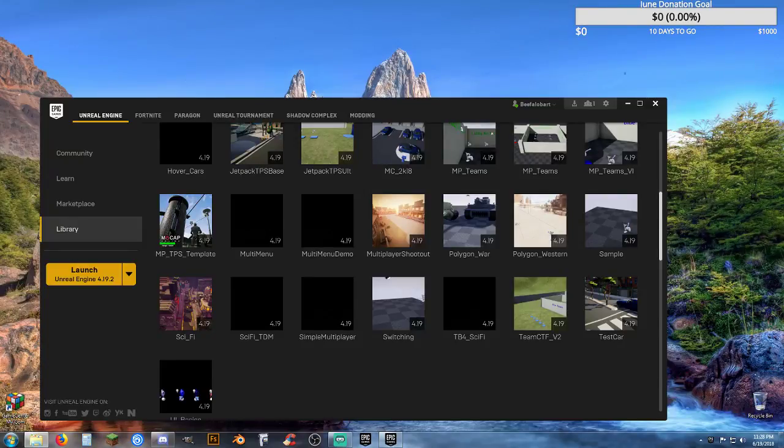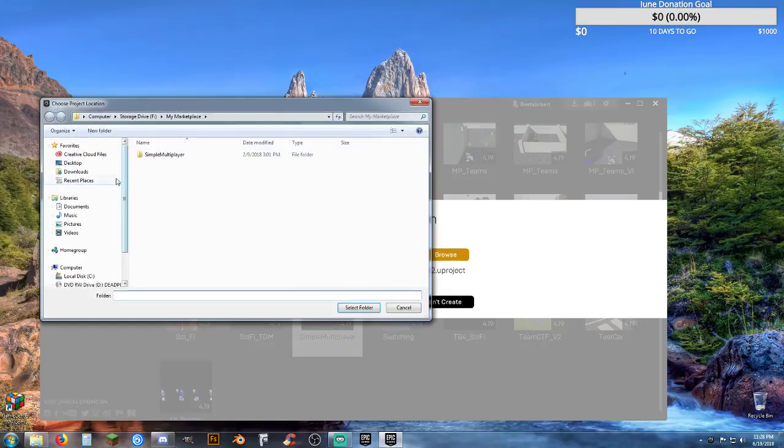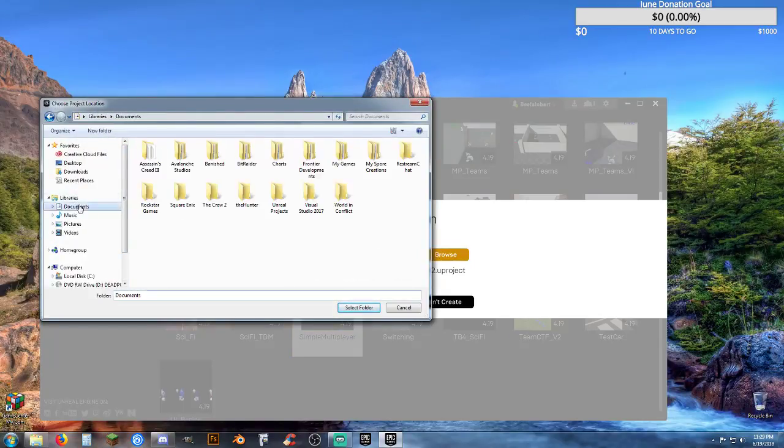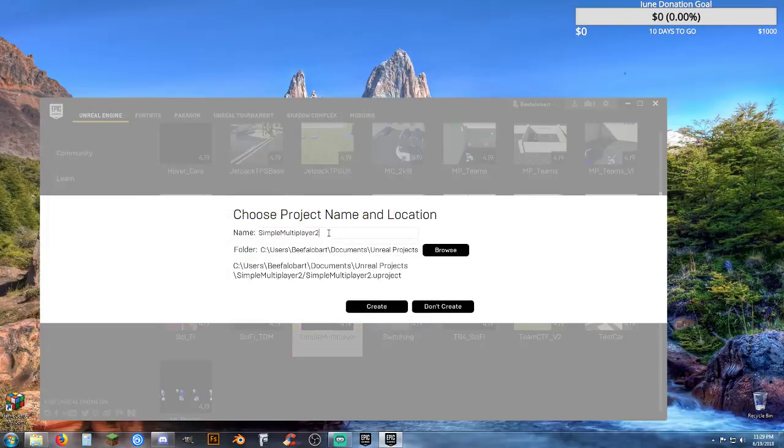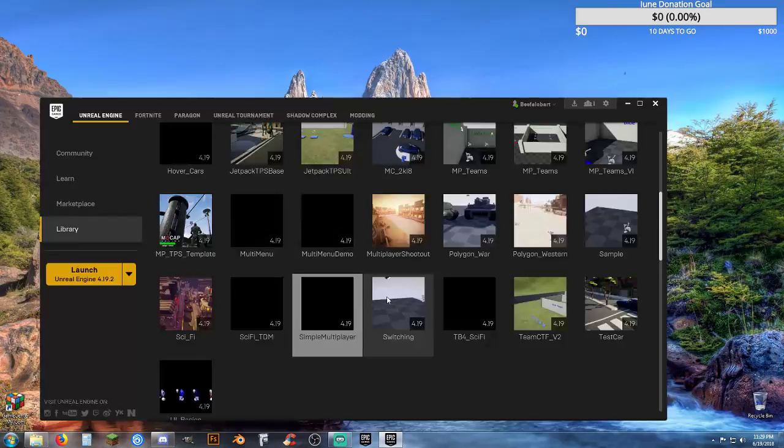Even though I created it, it is not showing up even in the file list. So let's do it again. What I did was I went to my simple multiplayer template, I'm going to right-click and select Clone, change the location to My Documents and Unreal Projects, select that folder, and we're going to call this TB4_template, hit Create and Continue.